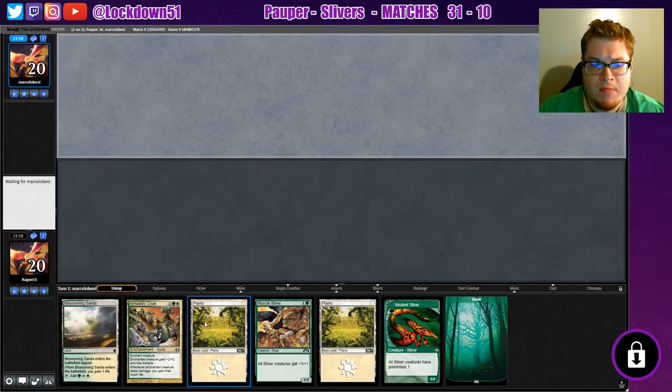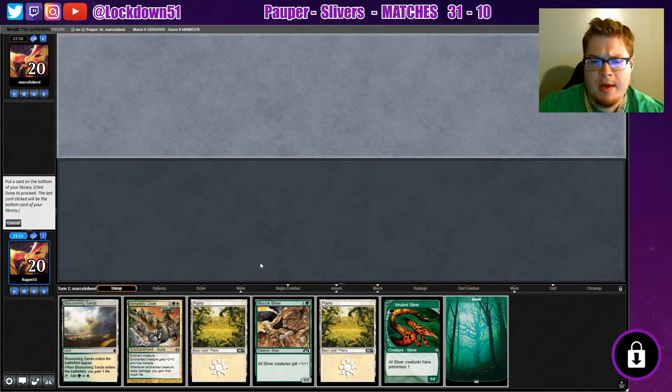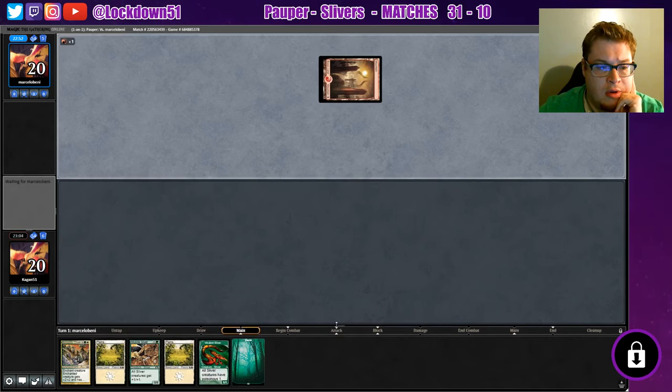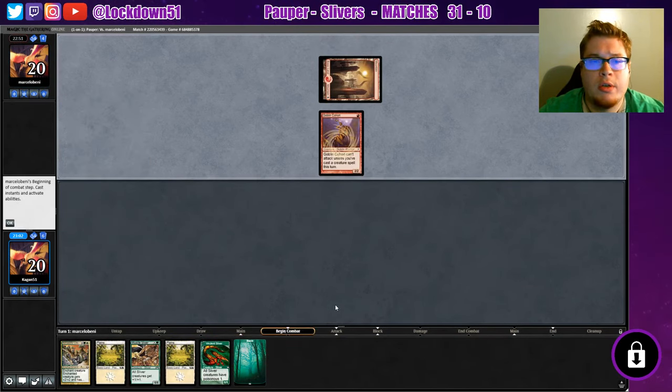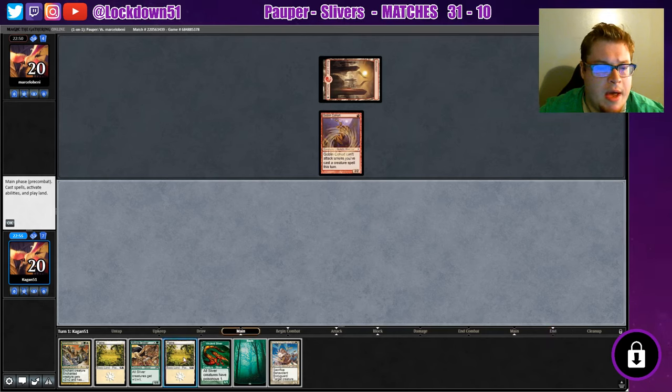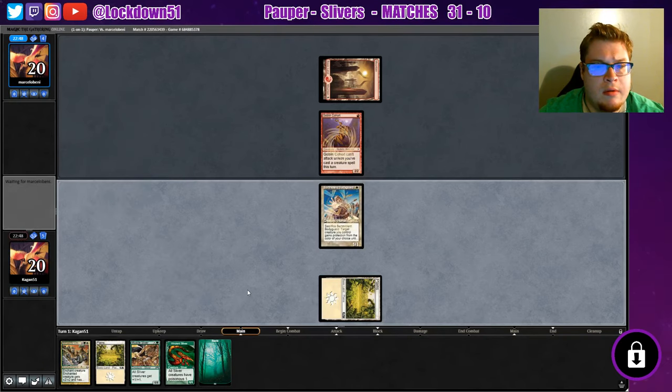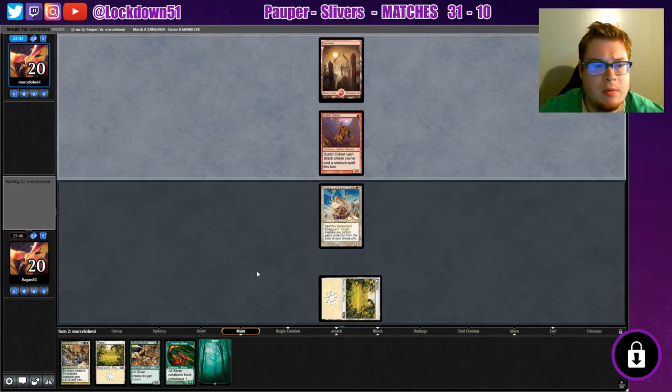Alright, this is keepable. We'll chuck the Blossoming Sands since we've got the rest of our mana already set up. Goblin Core Horde again. Alright, Bodyguard's not bad, I think we're gonna lead with him. We need to draw into some more lords to really help us here. Armadillo Cloak will come in handy if our creatures can survive.